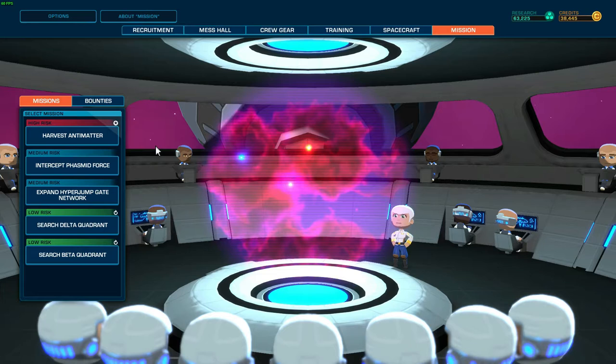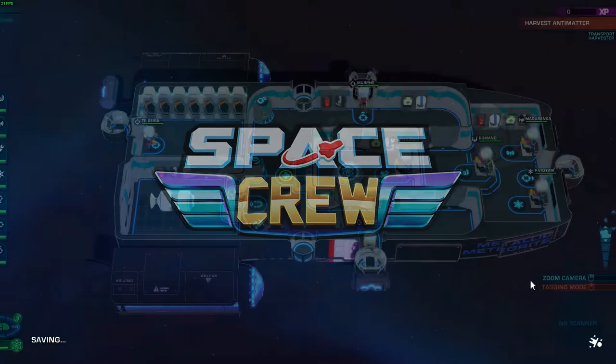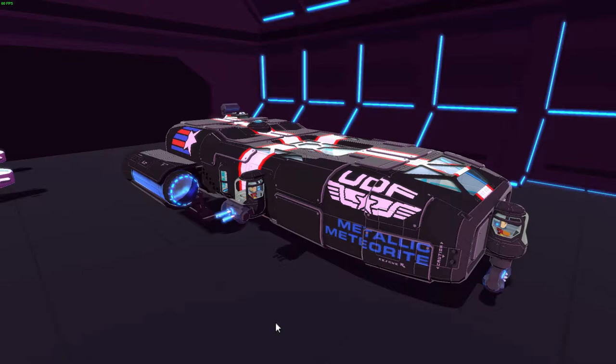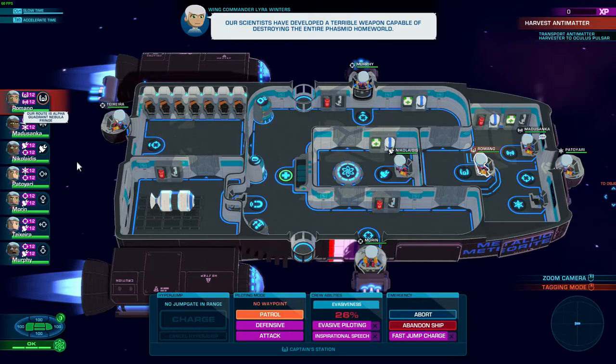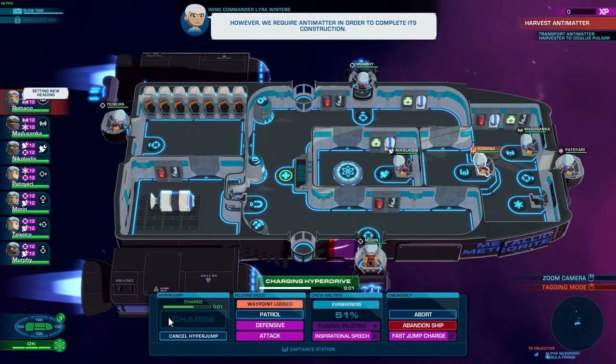Welcome back survivors, Disturb Z here and we are back in Space Crew. We're gonna hop on in and do this Harvest Antimatter mission — click begin because we need to get some antimatter for a bomb, we're gonna blow some people up. There was a shadow that flew over us but we're inside a hangar and there's no ships flying around. That's very odd.